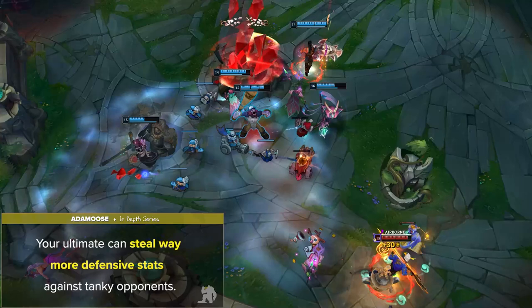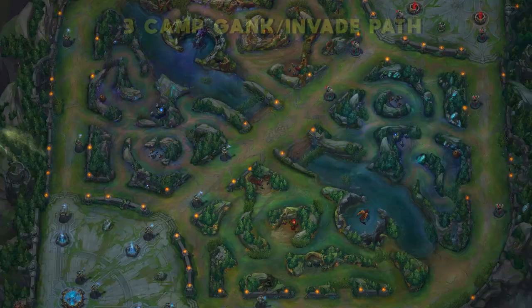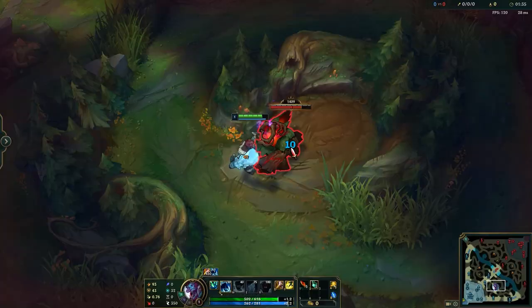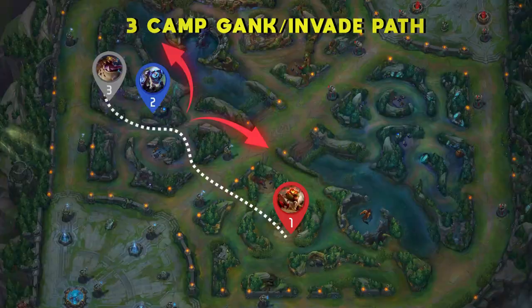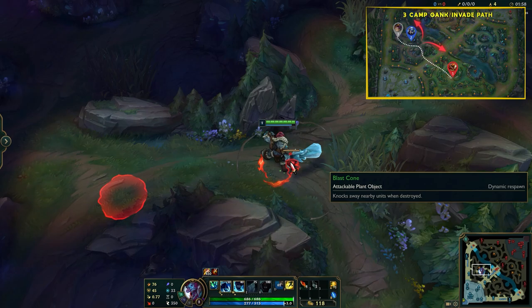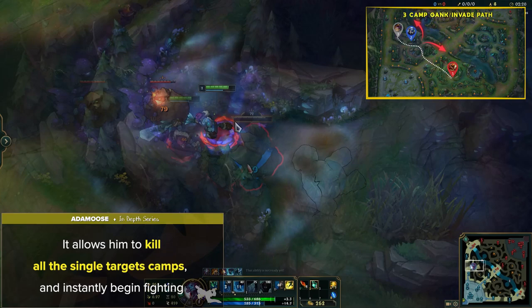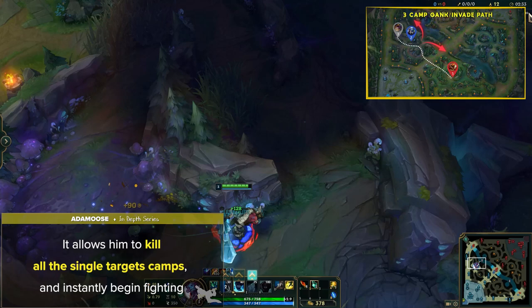Now let's jump into Trundle's most common jungle paths to make sure that you're starting off the game on the right foot. First off and most common is the 3-camp gank or invade path. This is the standard path since Trundle can easily clear both buffs and Gromp and begin making early plays. Since his early game is so strong, it's crucial to try and find angles where you can either take free gank opportunities or invade weak enemy junglers and try to throw off their gameplan. Keep in mind that you can also farm up another camp if the timing is off, so most times I recommend taking wolves if you want to hit 4 camps before ganking.